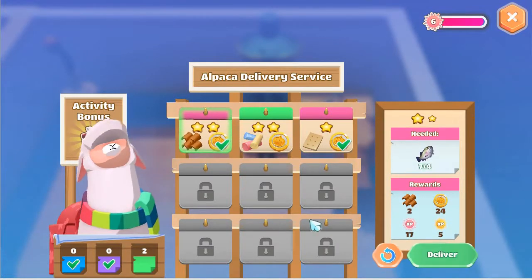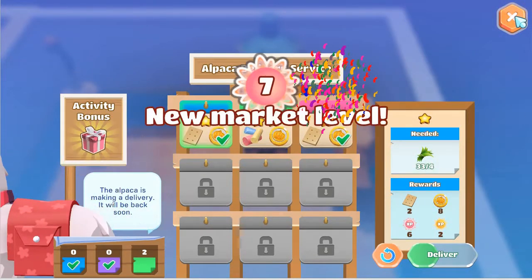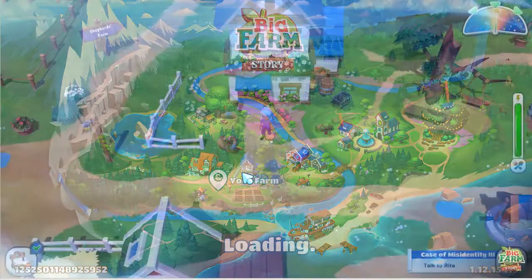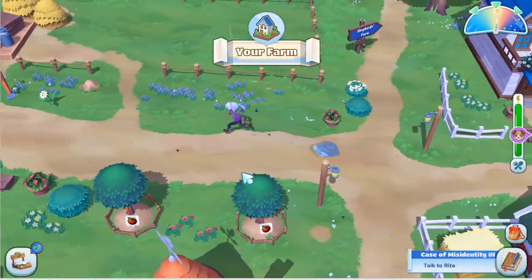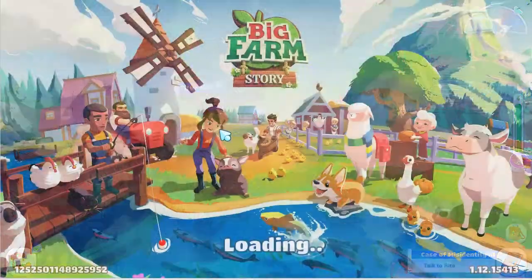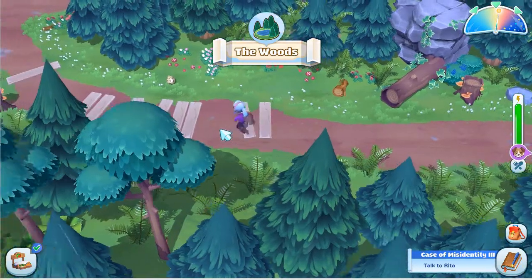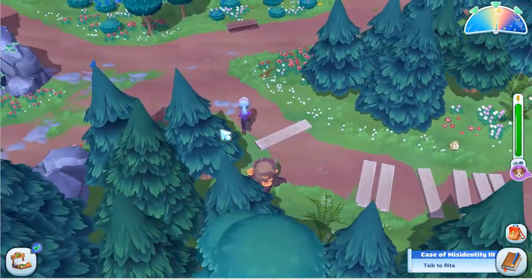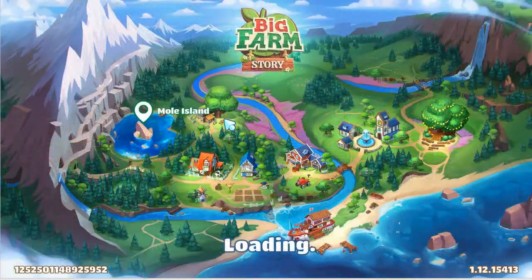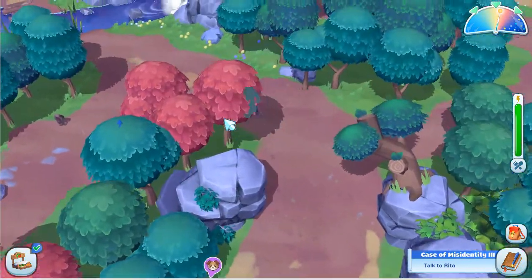Now that we've done that, we can deliver this soon. A little bit of money, some tiles — because we don't need tiles. It's still raining. You would think the cat would just leave because of the rain, but he is one stubborn, stubborn kitty.